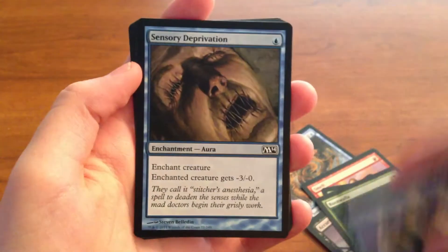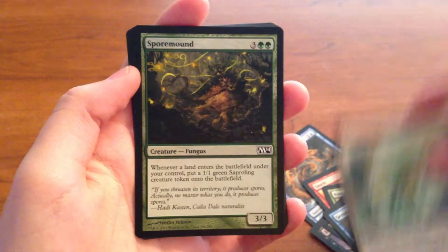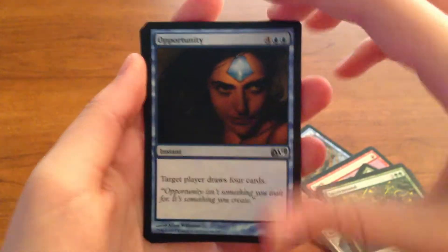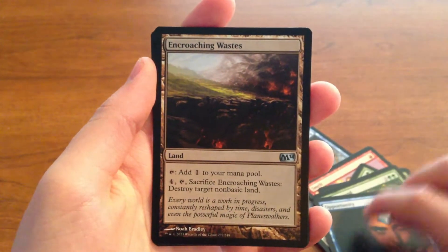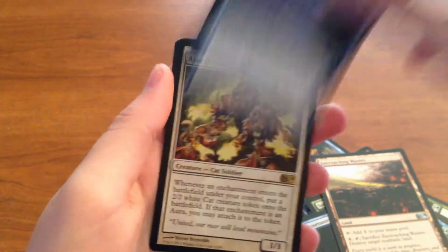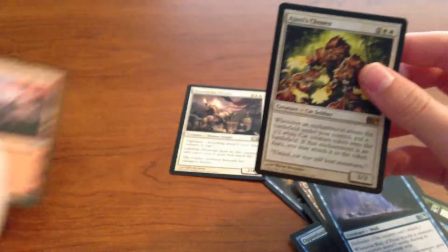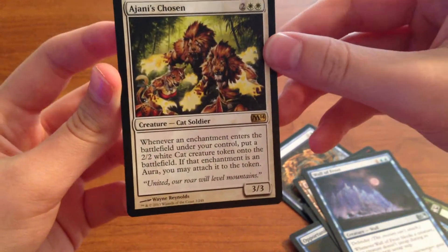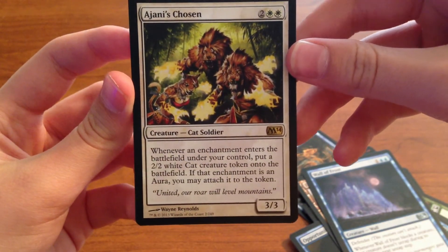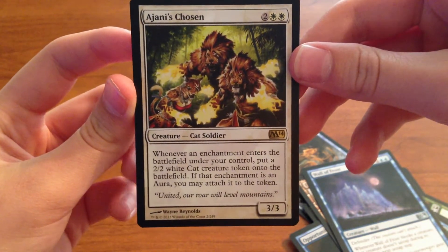Cancel, Sensory Deprivation, Pyromancer, Sporemound. First uncommon is Opportunity, Encroaching Wastes, Wall of Frost. And our rare is Ajani's Chosen. When an enchantment enters the battlefield under your control, put a 2/2 white cat creature token onto the battlefield.